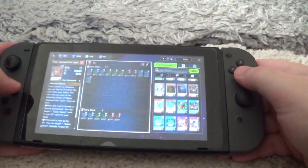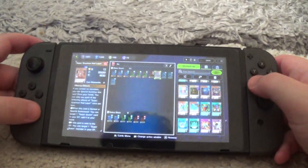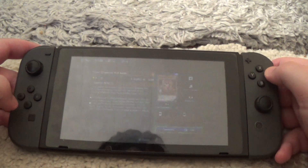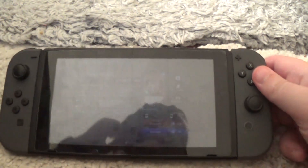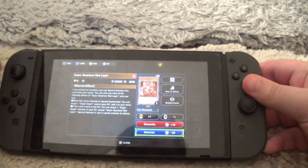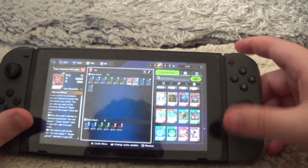So what you'll do is press the ZL trigger on the Switch, and then you'll see that — then press that and press generate, and bada bing bada boom, and with that you have a new pack unlocked.